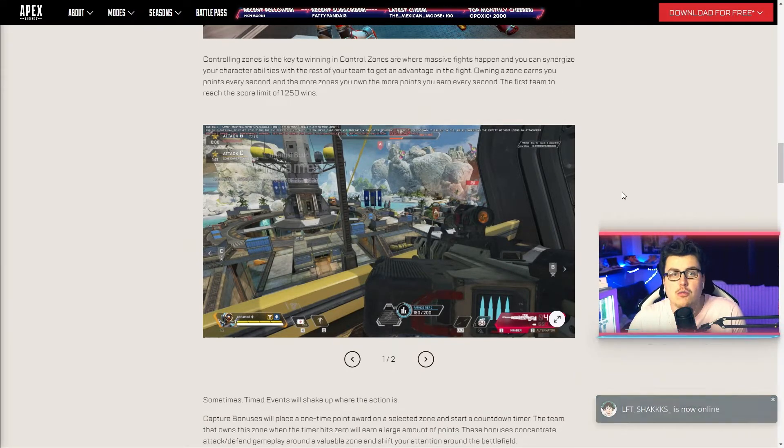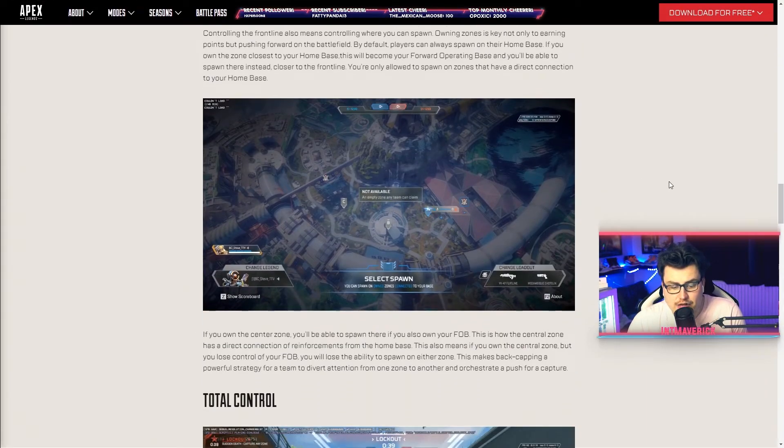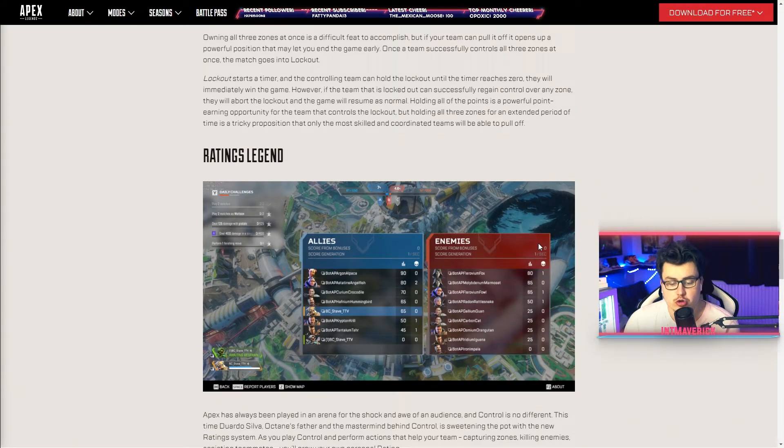I am super pumped for this. You can see the Kraybex is in play here, so we are going to be getting some care package guns. Who knows what is going to come in or out of the Kraybex package? You can choose whereabouts you spawn and you get a little rating for spawning at these tiers, which pushes you to play more like a team player. The idea of the game is to basically get all the control points — similar to Domination in Call of Duty.